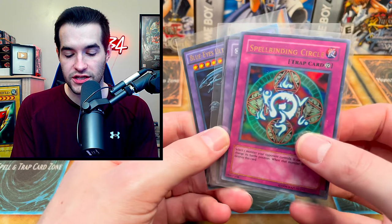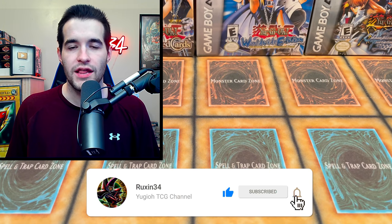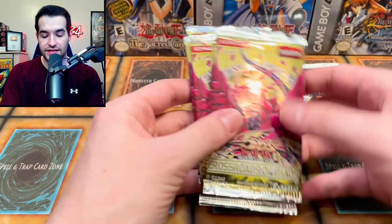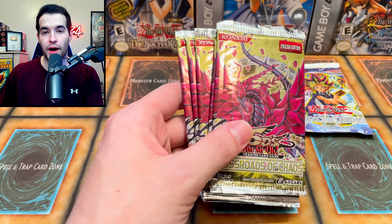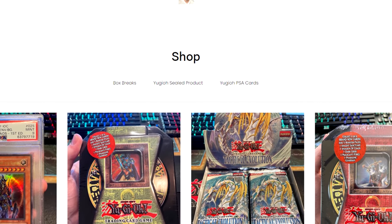I'll be giving away these three cards: Spellbinding Circle, Gaia, and the Blue Eyes Ultimate Dragon. All you have to do is like this video, be subscribed, and let me know what you want to see pulled from these packs. We are going to start with the Legacy of Darkness and the five Crossroads of Chaos. These were bought by Robert D. on Ruxin34.com, so let's see if we can pull something good.